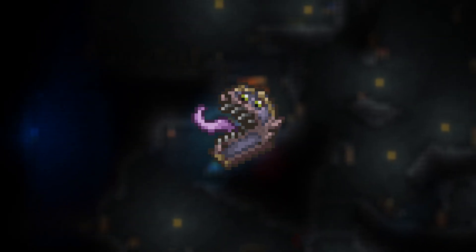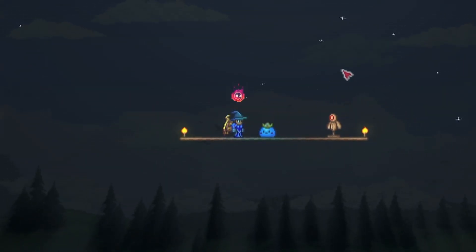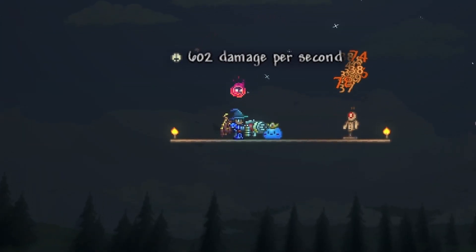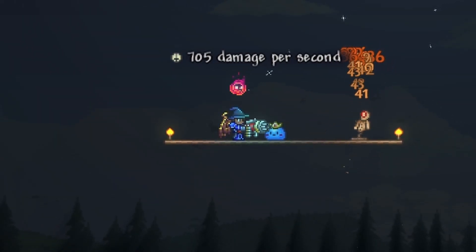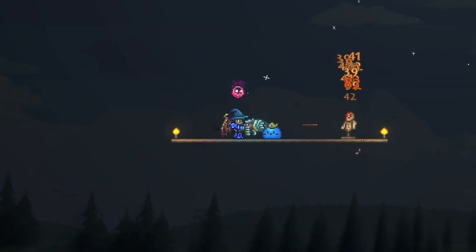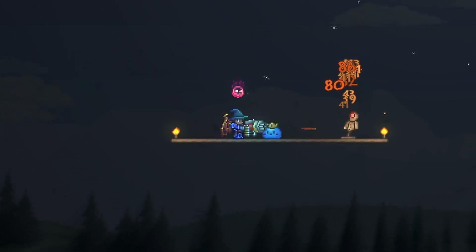Now let's go back to the attributes of the Recon Scope. First up, we get 10% increased Ranger damage and crit strike chance. To demonstrate the damage increase, here's me shooting the Chaingun with a completely plain character averaging 600 damage. And now here's me shooting the gun with only the Recon Scope equipped averaging 700 damage, which is about 70% more damage overall. This is a huge damage increase, and if you pair the Recon Scope with something like the Ranger Emblem, you'll be shredding everything in your path.